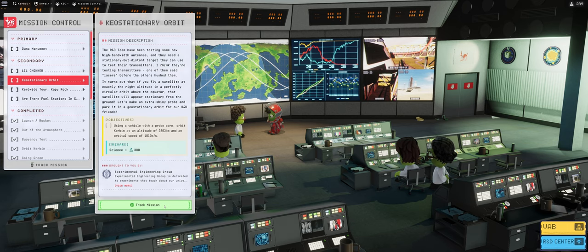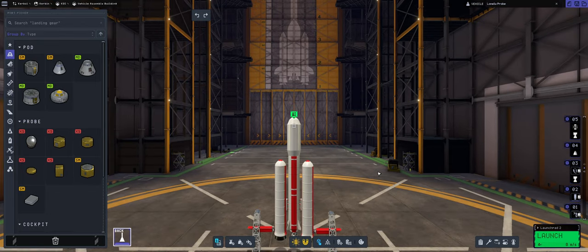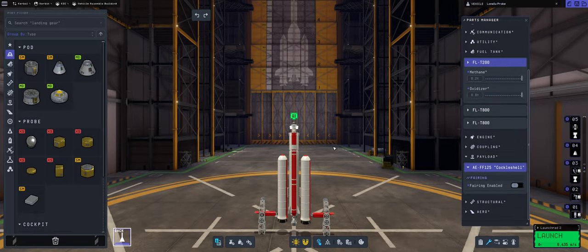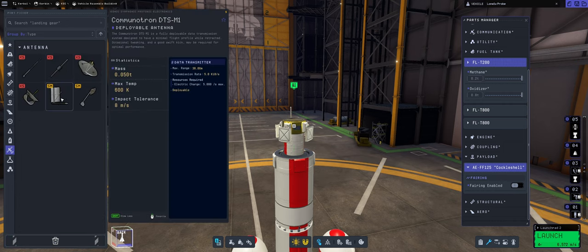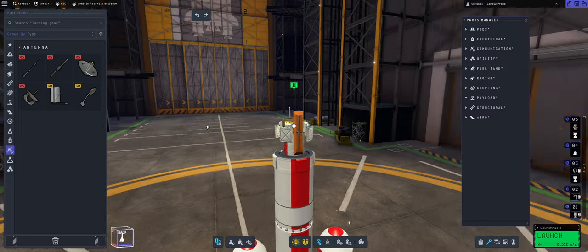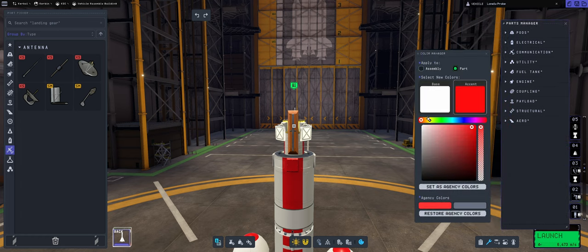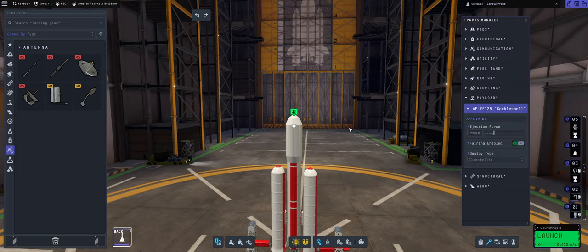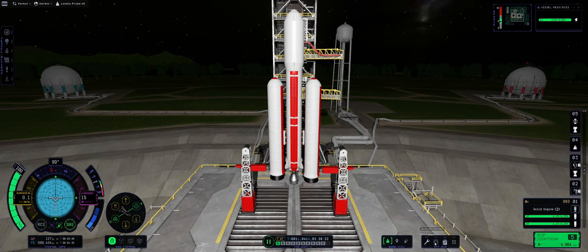The craft I was talking about is here under GW ships - it's called the Lonely Probe, which you've seen already. The only modification I need is to replace the antenna with a higher-gain one so I can control it from Kyo stationary orbit, so I'm putting in the Comms DTS-M1. It has a Minmus paint scheme on it - no good for this mission - so let's go to the color manager and fix that. Then we put back the clamshell and we're going for launch.